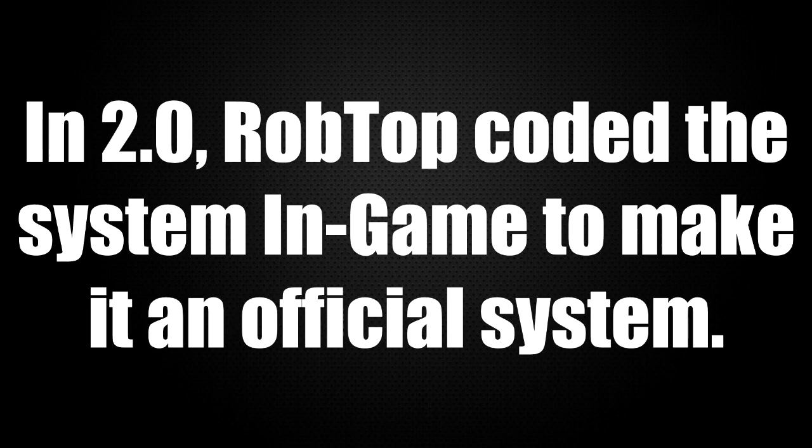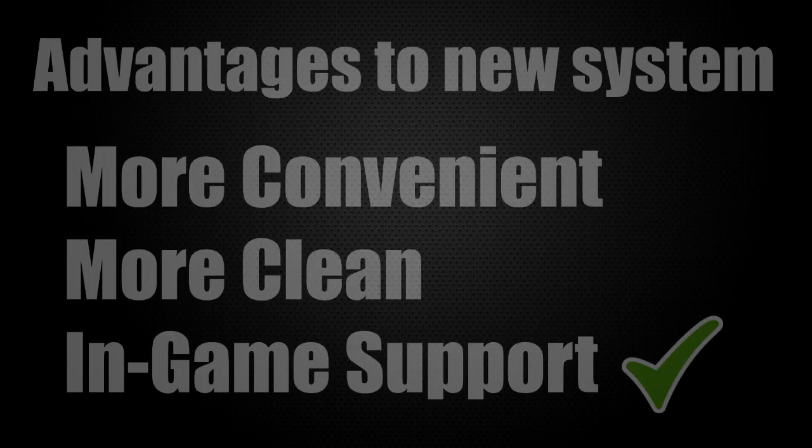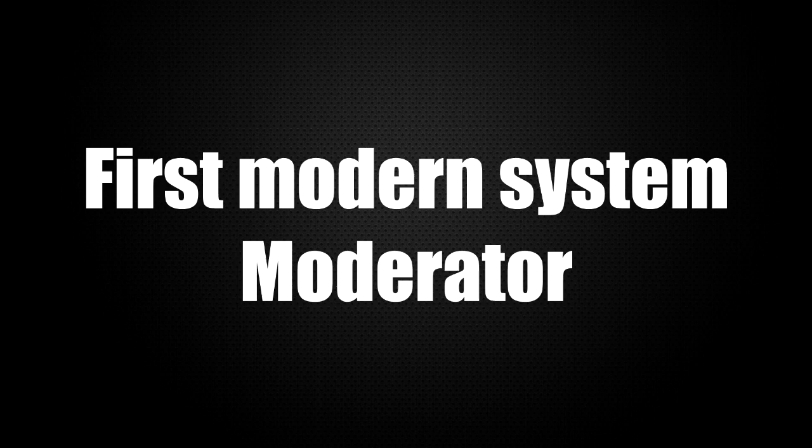In 2.0, RobTop decided to code the mod system into the game. This new system enabled users who had access to it to send levels directly in-game to RobTop. This made the system more convenient and clean because you didn't have to open a web page every time you find a good level. The game was getting bigger and bigger and it would be a hassle to send all those levels from a web page. The first player to gain the privilege of having access to the modern rating suggestion system was Etzer.